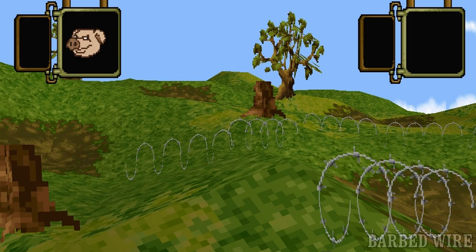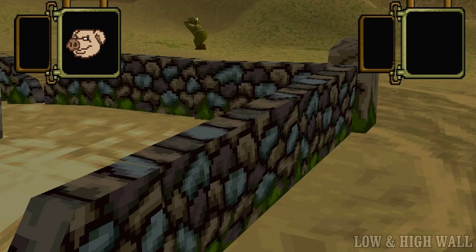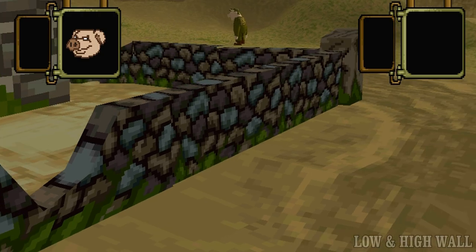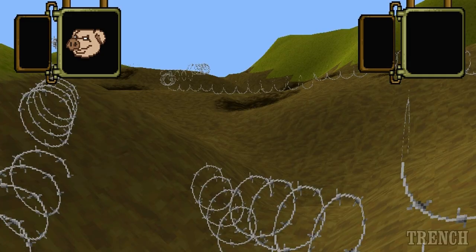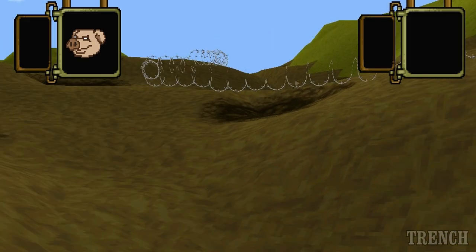Barbed wire is a feature that reduces the movement of troops and causes minor damage to pigs, but it can be cleared by an explosive device. Tanks and troop carriers can just roll over them, and this object cannot be repaired. Low walls — either dry stone or concrete — can provide cover for pigs. Tanks are able to roll over them but troop transports cannot. This object can be destroyed by explosive devices and cannot be repaired. High walls, constructed by engineers or found on the battlefield, can provide further cover but can also be destroyed by explosives and cannot be rolled over by tanks or troop transports. Trenches can provide good cover for troops but movement in and out of them can take up valuable time, and they cannot be repaired.